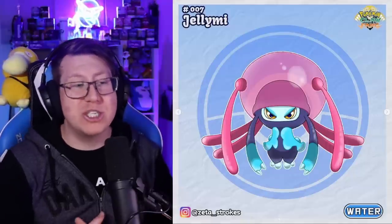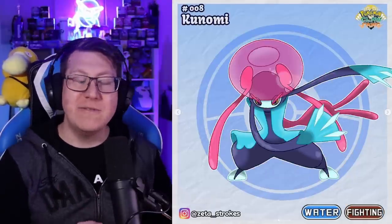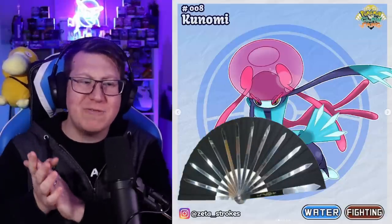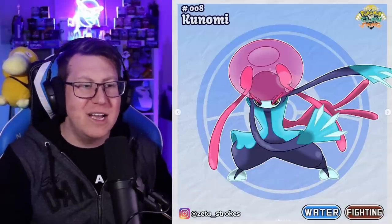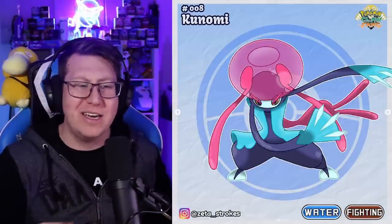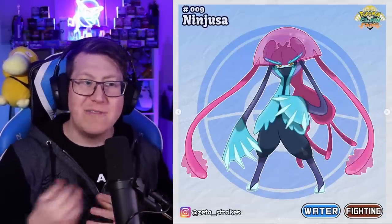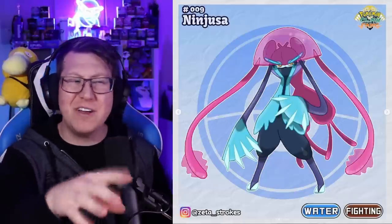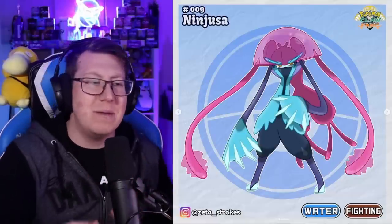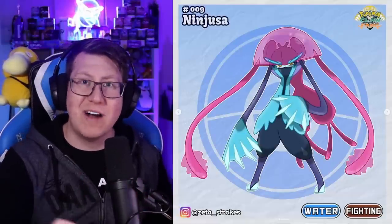Our water starter is called Jelly Me — it's like a jellyfish but also a ninja combined together. It evolves into Konomi, which now has almost like a fan of knives coming from its hand, which is really cool. Definitely still looking like a ninja but also like a jellyfish, particularly with the head. Its final evolution is Ninjusa, obviously combining ninja as well. The fan of knives is a little bit bigger. This is a water and fighting type Pokemon.